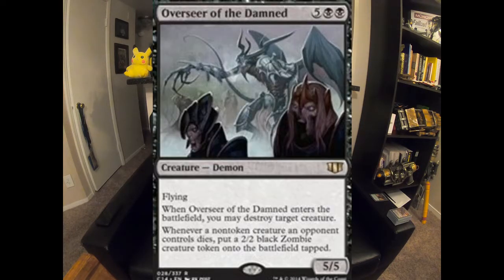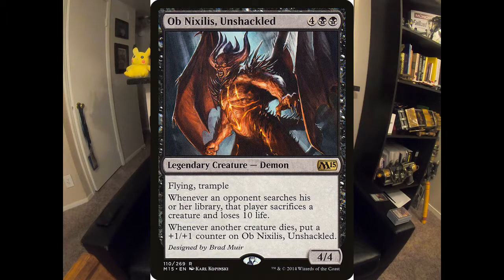Overseer of the Damned is a 5/5 flyer that destroys a creature when it comes in, and since I'm in mono-black and killing things, each time a non-token creature an opponent controls dies, I make a 2/2 black zombie creature token — so you build up an army and get some value. Ob Nixilis Unshackled is a creature form of one of my favorite Magic characters. This card is amazing — a 4/4 flying trample. Each time your opponent searches their library, they have to sacrifice a creature and lose 10 life. Whenever another creature dies, you put a +1/+1 counter on Ob Nixilis. That's really, really solid.